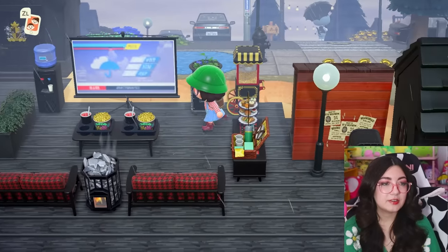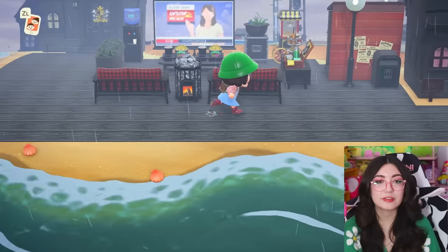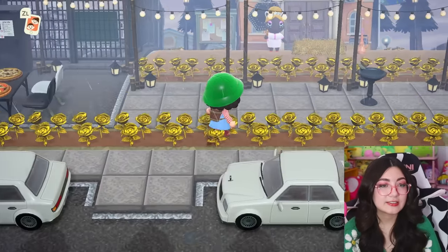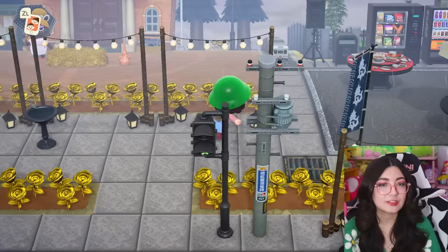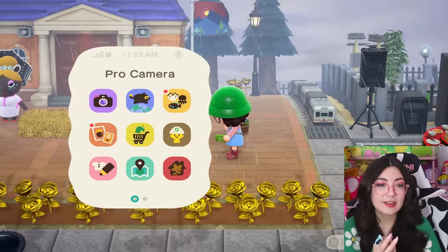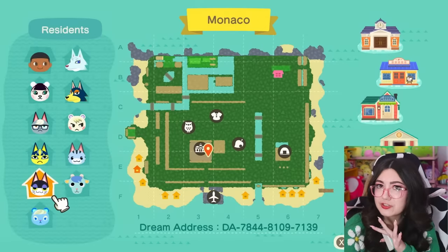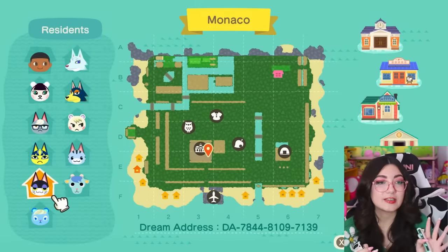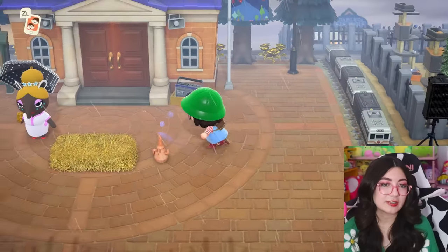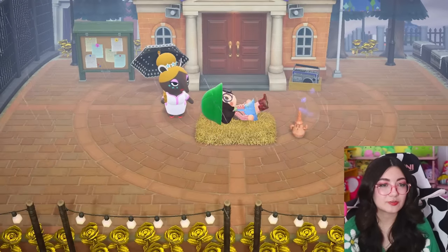Down here we have a little movie theater watching area on the beach with some villager houses. I think that's pretty much it. I was pretty quick touring all of it because it's a mostly flat island and I could just run around everywhere quickly — the paths are laid out so nicely. This was a really cool, slightly Japanese-inspired city of Monaco. So there's a dream address if you'd like to check it out — this was really fun.